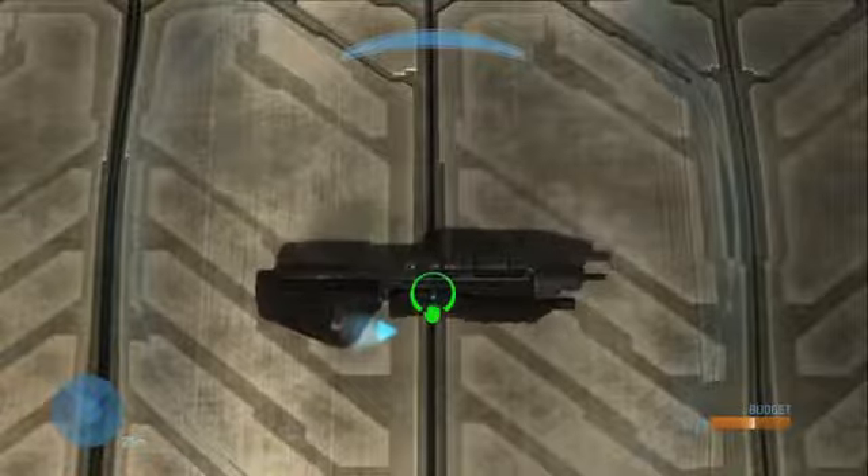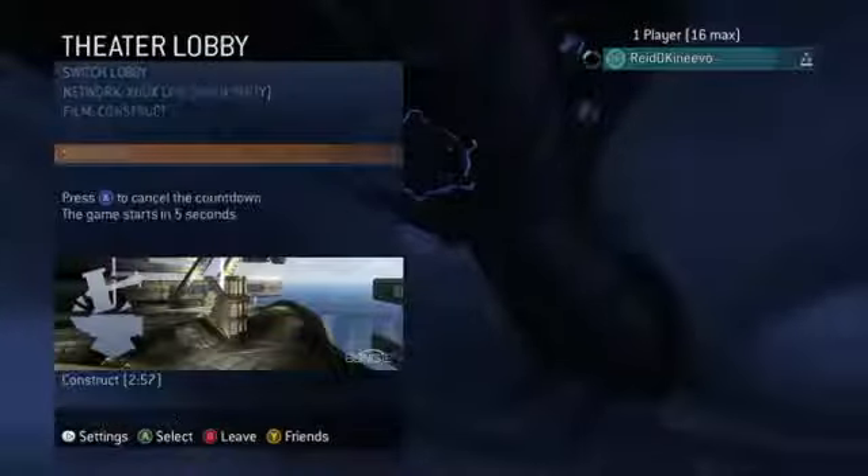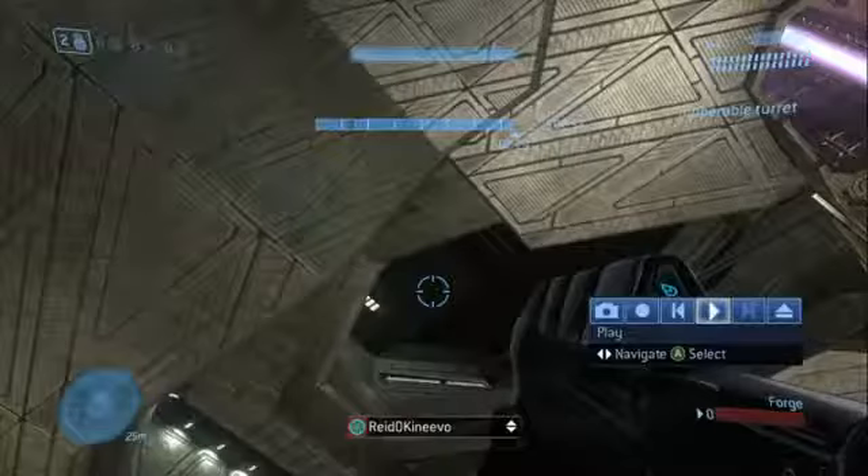Once your weapons are placed, leave the game and move to Theater Mode. Once you've loaded your Forge game into Theater Mode, move around and take pictures of your weapons with the Screenshot button. You can then save the pictures of your favorite weapons.